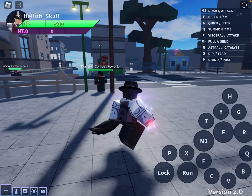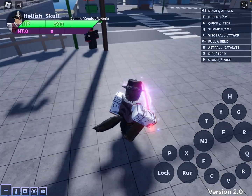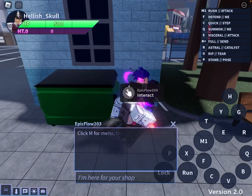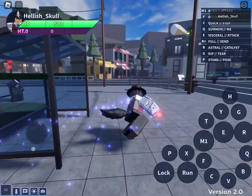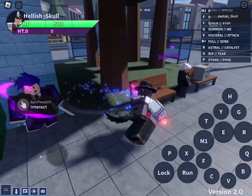Alright, so the new update is out and today I'm showcasing Planet Shaper. I actually just got it off a trade. The first way to obtain it is the Umbra shop — straight up 10 million. 10 million is quite a lot, so if you guys are not going to grind that much, do not get it from 10 million. I recommend just trading for it.